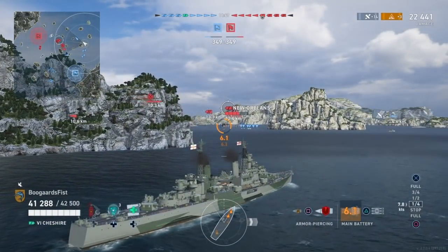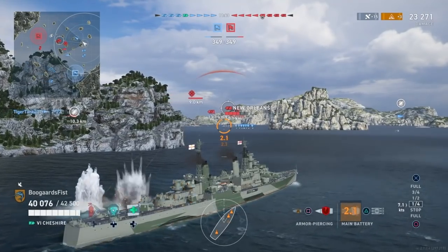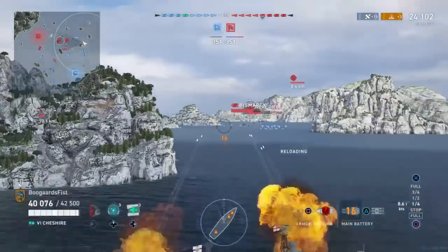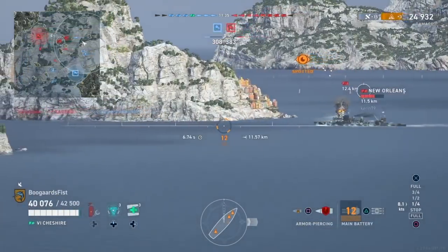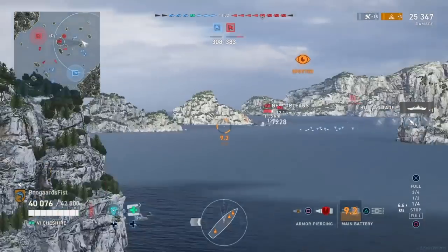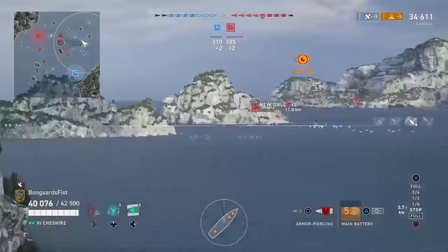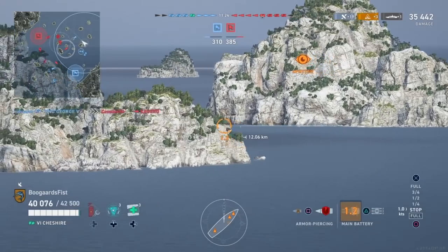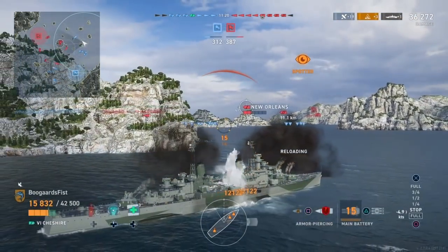Here we get the New Orleans. We predict he's going to turn, so we immediately flip over to the AP. We're going to get two juicy salvos of AP in this game — they're going to be the next two salvos, so you'll be able to see the performance here. Against broadside cruisers, this thing is extremely dangerous. You're kind of counting on that slow reload to get out of those situations, but I've actually dev-struck cruisers with this thing if you hit it just right. So you've got to be very careful going against the Cheshire.